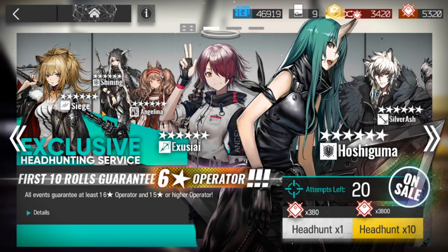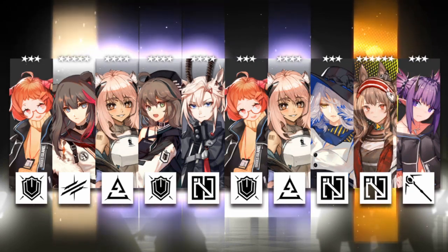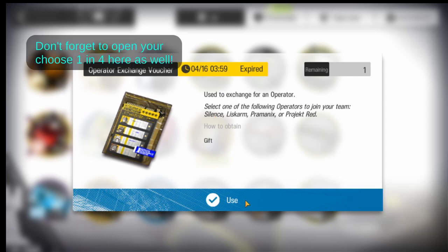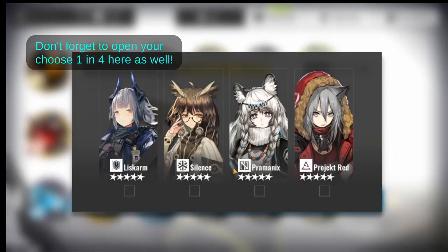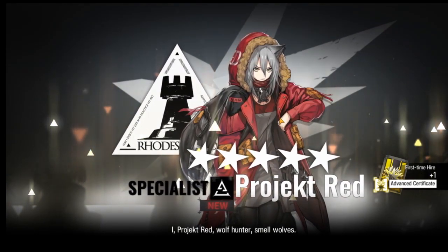As a new player, you get the new player headhunting banner. Any of those characters are really good, but it is well known that Siege, Hyteg, Sela, Exusiai, and Silverash are the go-to picks on the new player banner. But any six-star character you get in the new player banner will be useful at some point, so it's no big deal if you don't get one of those. Some people want to re-roll their new player banner, but it's not worth it — it's not necessary. The game was designed to be cleared with three-star and two-star operators, so it's not a big deal if you don't have those six-star operators.